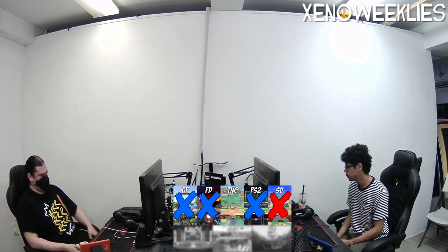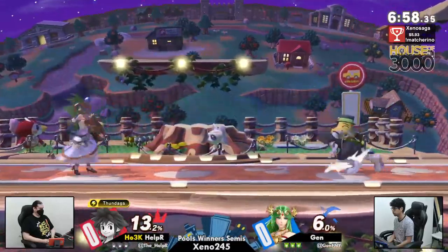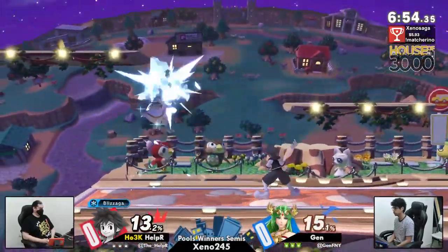We are at $5.93 now, folks. Thank you so much for adding to the match for Reno. We are going to go into our next set now, which is going to be Sora vs. Palutena, Jen vs. Helper, and we are right back to Town and City.